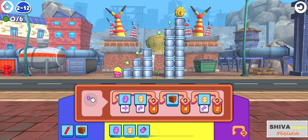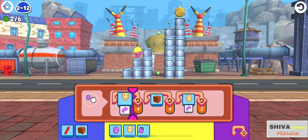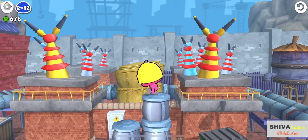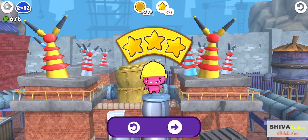Vos jumps towards the right and when he jumps over these pipes and reaches the ground, he needs to build crates so that he reaches the top of the next pipe. Then he again needs to jump towards the right to collect the screw. Here you can see how the commands are running — Vos has collected the tool!